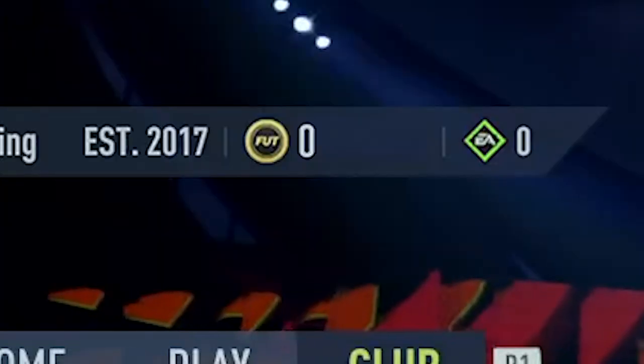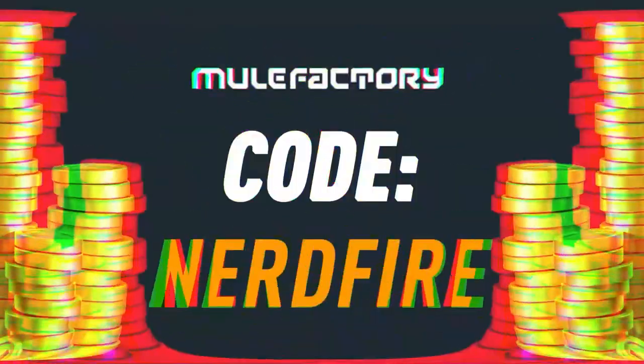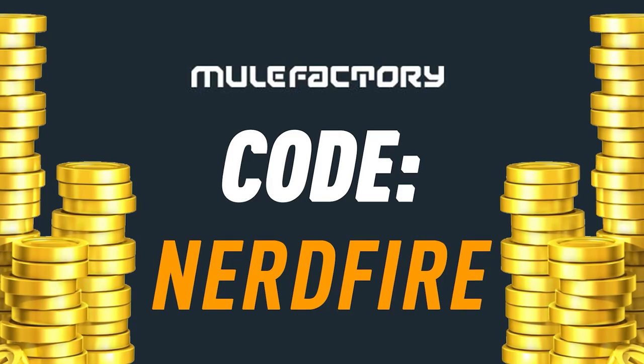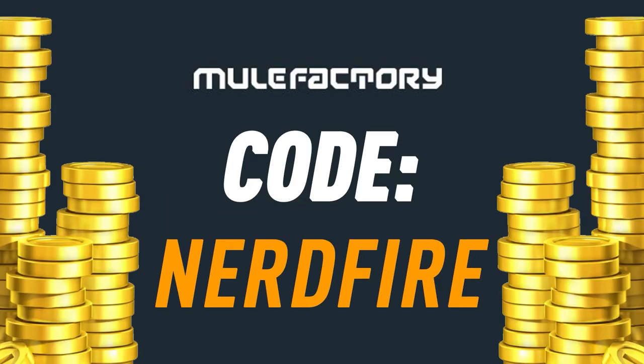We've got the very first guaranteed Team in the Season pack in the Community Team of the Season. Are you out on coins? Team in the Season is just around the corner — head over to mulefactory.com for the cheapest, most safe and reliable coins, and use the code nerdfire at the checkout for five percent off your order.